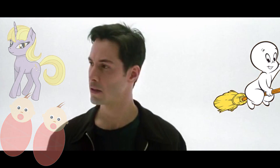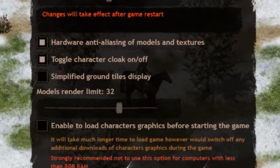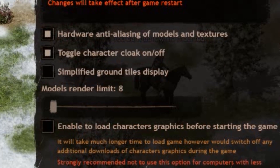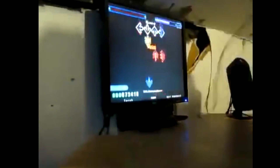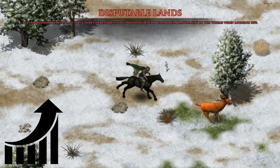In the video settings, the ability to change the number of models displayed on the screen is added. Attention! Developers strongly recommend to reduce this value to all who have problems with low frames per second. The collision system in the game has been optimized, which significantly improves performance with a large number of moving objects on the screen.